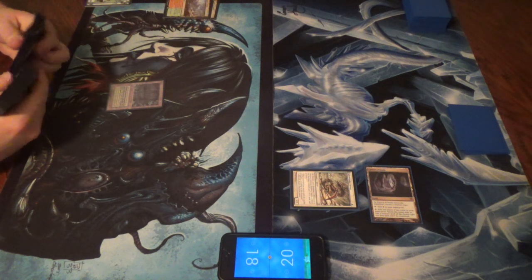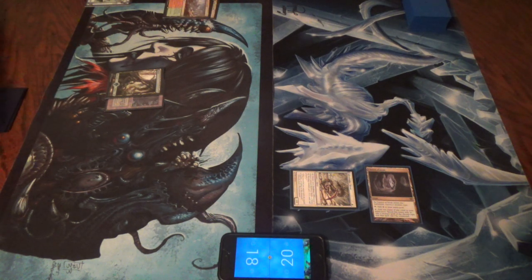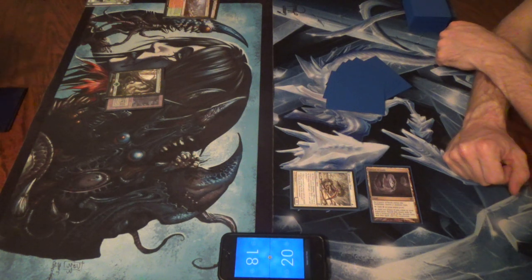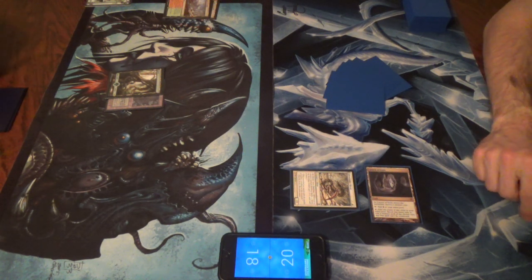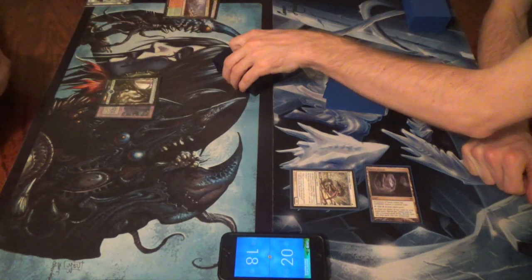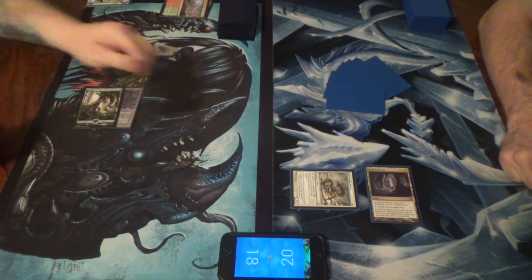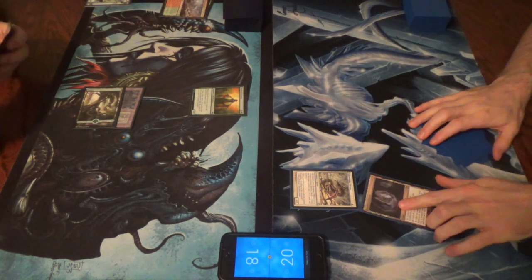My computer is trying so hard. So when I get back home for the modern slivers deck, I'm going to have to check the color representation to see what basics go in. There's only 20 lands in the deck, but I want to have something for Path - preferably two lands. But I don't want to mess with the consistency of the colors too much. One of them will definitely be a Forest. Forest is useful for Gemhide and for Predatory and for Dormant and Firewake - it's just all around right now.